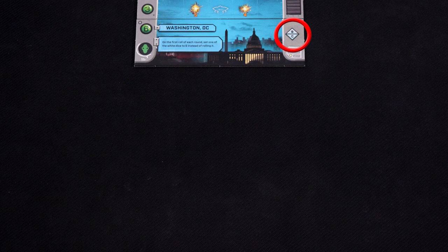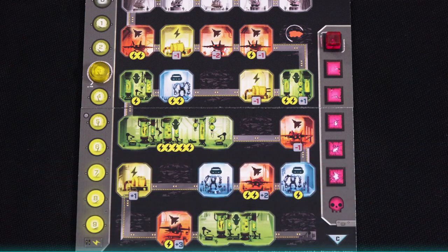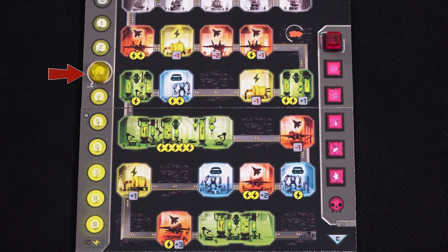Once you have chosen a city, build the base using the configuration depicted here. Washington DC, for example, uses base tile B on the top and base tile C on the bottom. As well as having a different base layout, your starting and maximum energy may be different from before, as well as the length of your damage track.